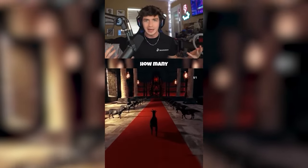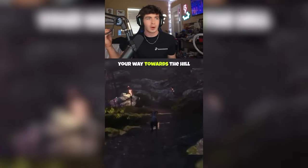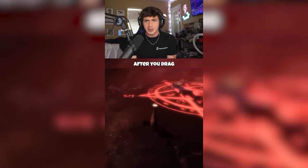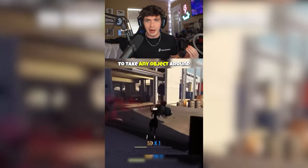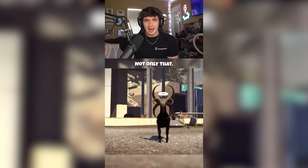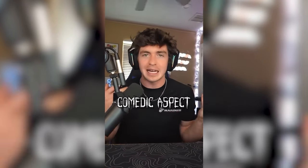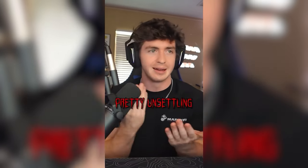I never realized how many insane easter eggs were in Goat Simulator until I actually looked into it. If you work your way towards the hill above Goatsville, you'll find a pentagram which literally asks you to provide human sacrifices. After you drag five people into the pentagram, they form into this ball, and then you're able to take any object around you and add it to the wrecking ball. Not only that, but you also get this demonic goat appearance. If you can look past the overall comedic aspect of ragdolling goats, this is a pretty unsettling easter egg.